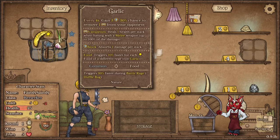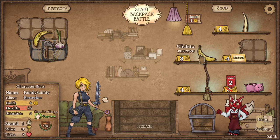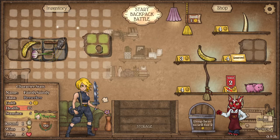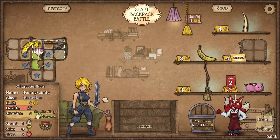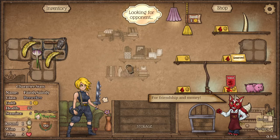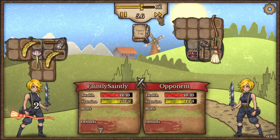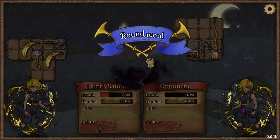Maybe another vegetable or food as well. We're up against another Berserker here. They've got a broom and a customer card, but hopefully my food will buff me enough to get through — and it does.